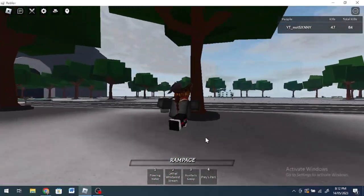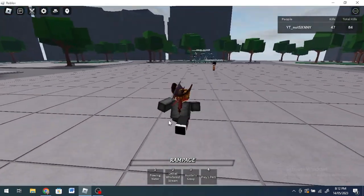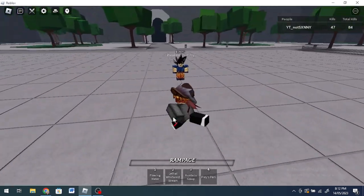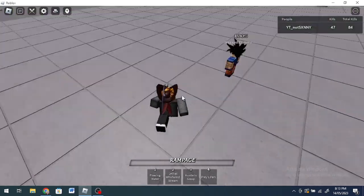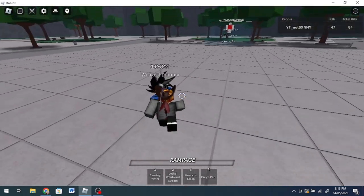This is the Hero Hunter. It has a moveset which contains four moves: Flowing Water, Lethal Whirlwind Stream, Hunter's Grasp, and Praise Barrel. It also has Rampage, but I don't think we'll be needing that for the combo.